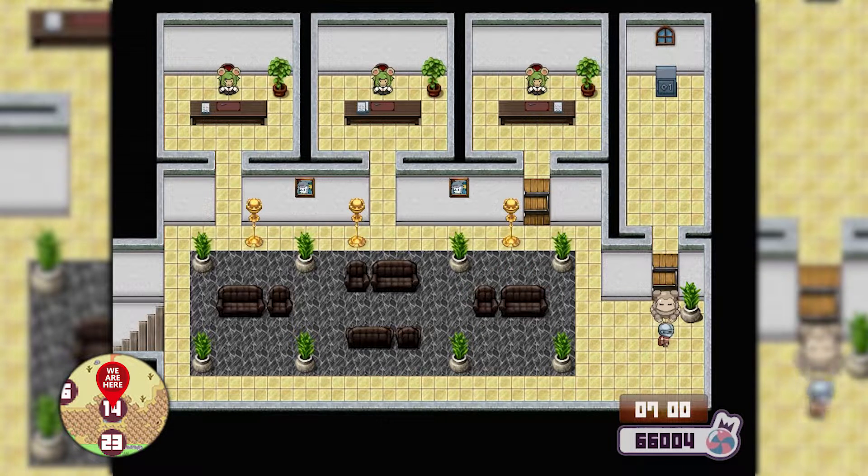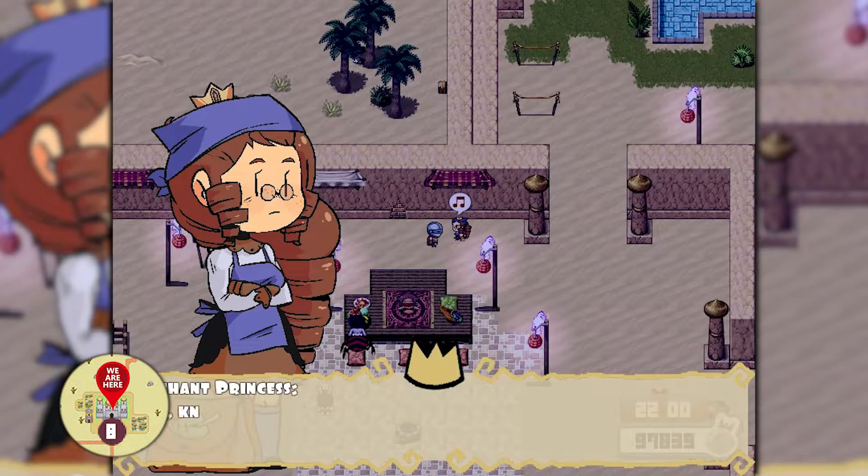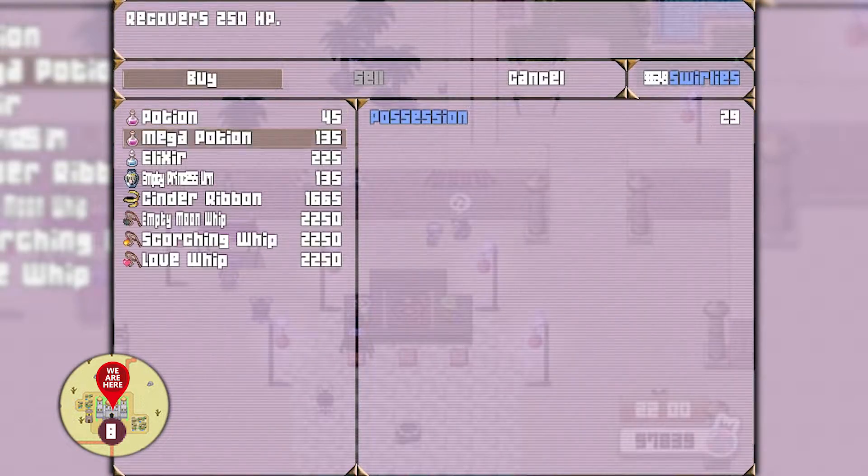The second key you need to get by making babies with some mouse manager at the second floor of the bank. For the third key, I hope you have the cinder ribbon, because if not, you should come to the desert princess castle at night and buy it for approximately 3,000 swirls.